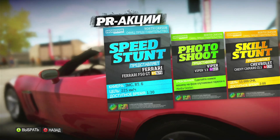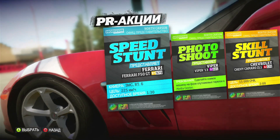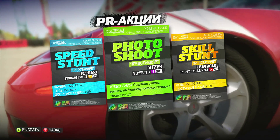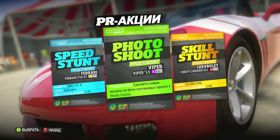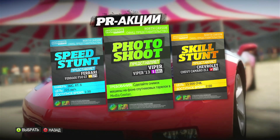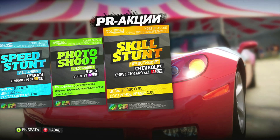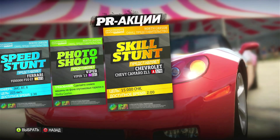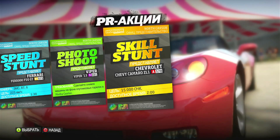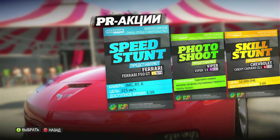One of the challenges is usually a Speed Stunt — here we have a Ferrari F50 GTN and we must reach 225 kilometers per hour in one and a half minutes. Another one is a photo challenge, a photo shoot where we have to make a nice image of a Dodge Viper near the satellite dishes at Media Center. And the third challenge on this Chevrolet Camaro ZL1 is a skill stunt — you have to get 15,000 points in two minutes. It all sounds quite easy, but believe me, it's not very simple.